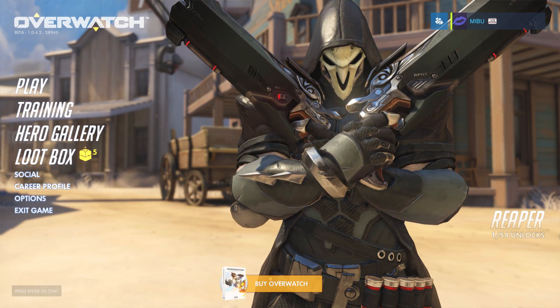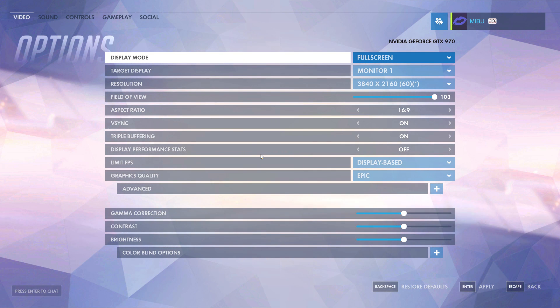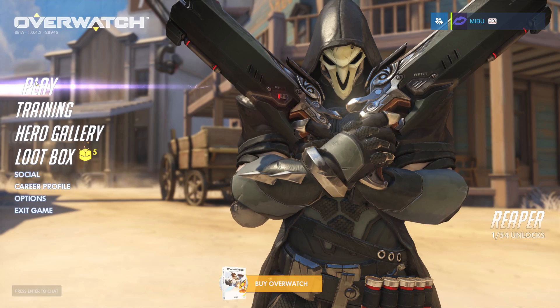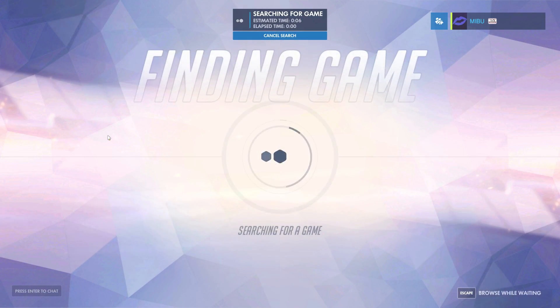Hey guys, what's up, The Meebu here and I'm playing the Overwatch open beta. Just one little thing before we go in — I've cranked the graphics up even more. I changed the resolution to 4K now, preset is on Epic. As mentioned in the previous episode, I don't want to activate the stats or screen performance overlay because I want to be able to focus on the characters.